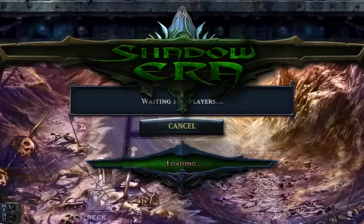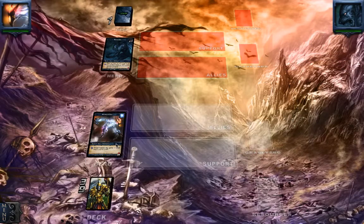This is the Spiritmonger 187 and welcome back for another match of Shadow Era, where we're still playing the Elementalist deck.